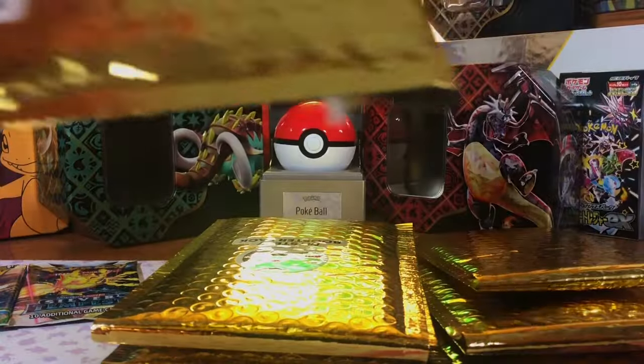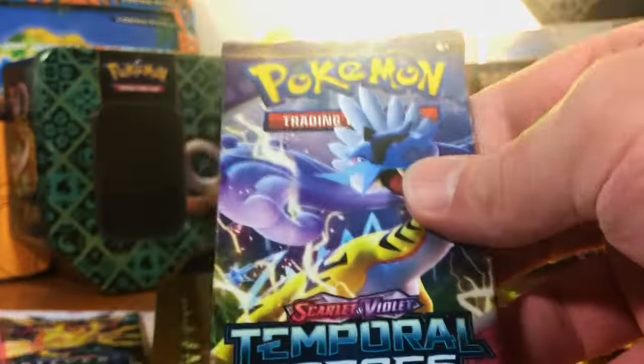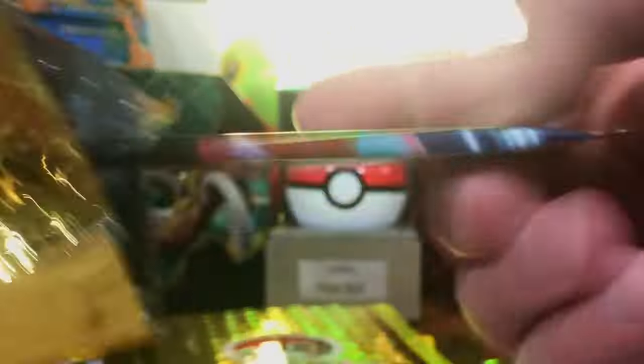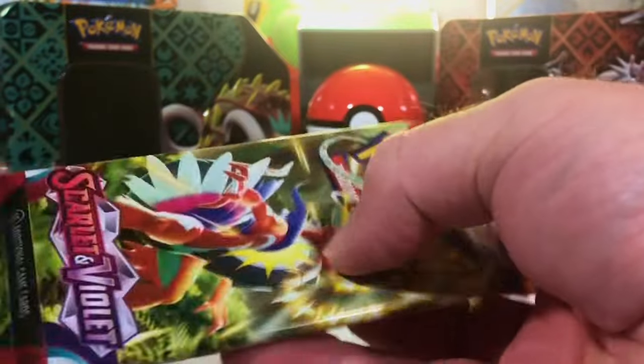Paldea — my stack of Paldea is tilting. And Paldea. Let's switch gears here. Temporal Forces — we'll take that. I am stocked up on Paldea Evolved, I'm good. Paradox Rift. Battle Styles. Paldea. Paldea. Paldea. And the last pack — Scarlet and Violet Base. Not as much variety this time around.